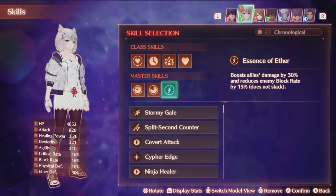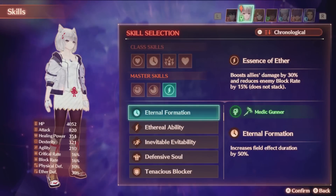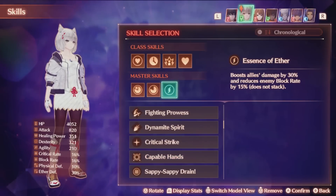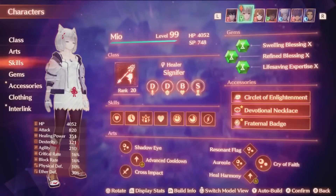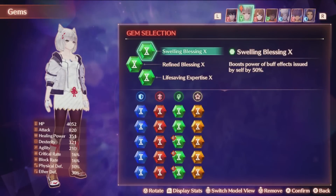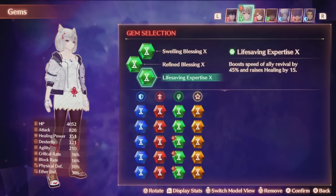Essence of Aether is the obligatory support skill that helps the party further with a damage increase. Another solid option is Capable Hands, which gives you a full talent gauge at the start of battle for either instant buffs or the ability to pause buff timer very early on. Other support skills can be considered as well for the entire party, like Swift Song if you aren't running it elsewhere. My gem setup is exactly what you'd expect — boosting both the power and duration of buff effects further. This should be an extremely obvious set of gems to run with the class and should be basically required. My final gem is Lifesaving Expertise for faster revives if something actually does go wrong.